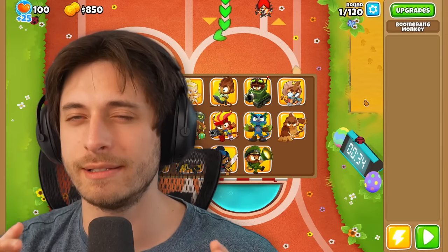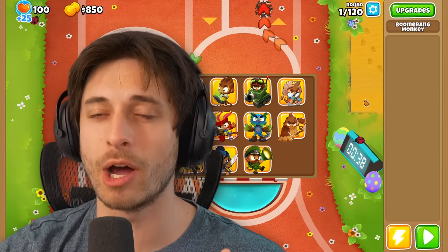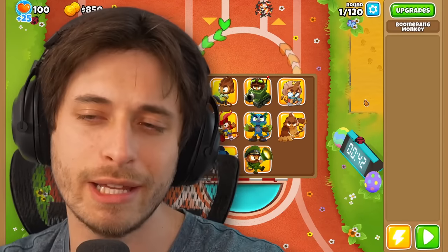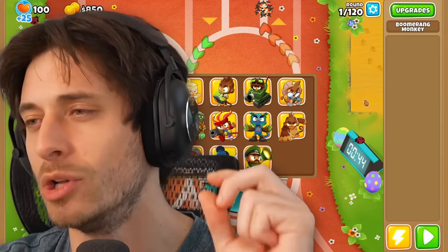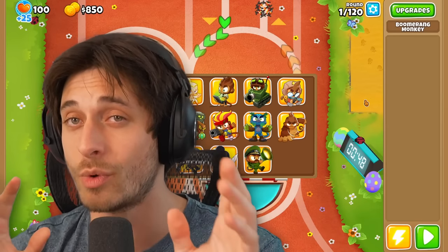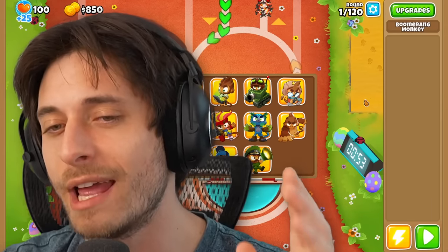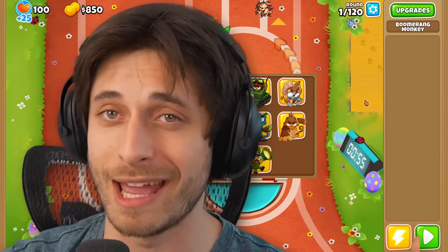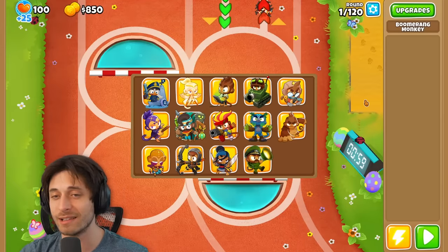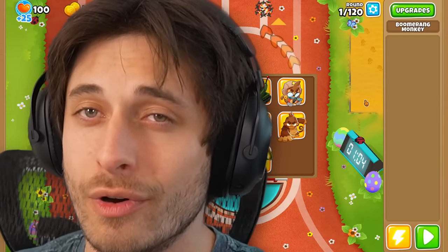There are two mods on Bloons TD6 that are extra unique compared to the rest. There's the Upgrade Monkey mod where you can spend a bunch of money, get abilities, weapon upgrades, and multiply attack speed — it's insane. But then there's the Roguelike mod where every few rounds you're presented with a selection screen and have to pick a tower, then survive until you can gain more towers. But which one can get you further?